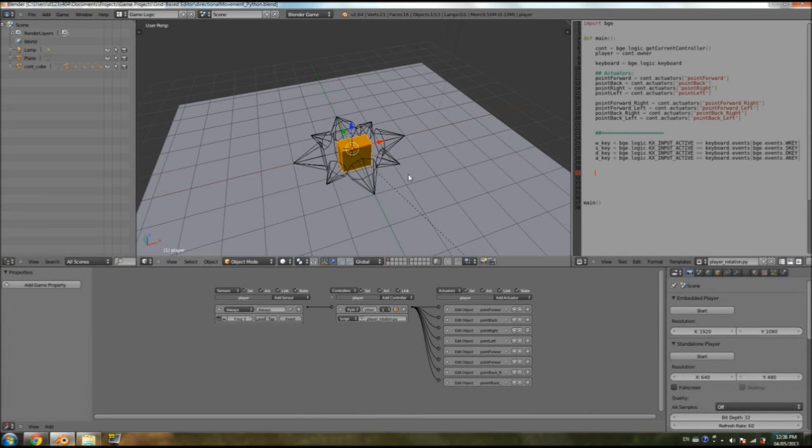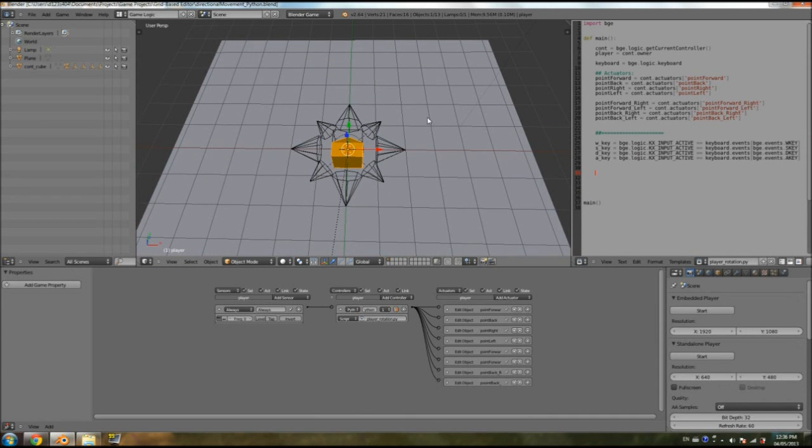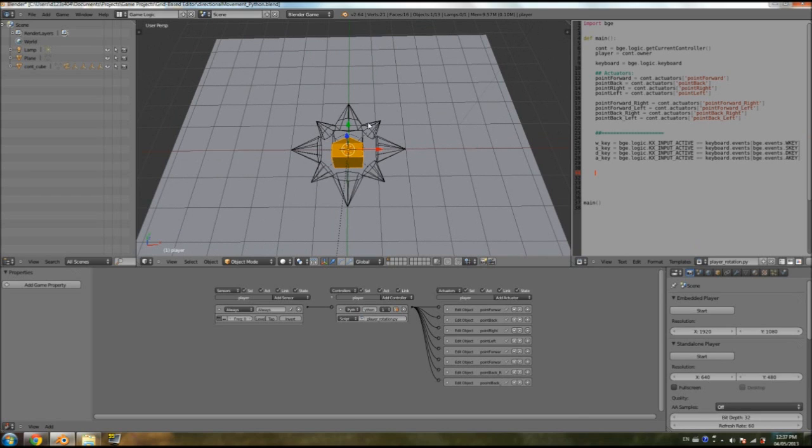We're going to set our if statements to give the highest priority to the combined button. So if he's pressing W and right, it's going to have priority over pressing only W or only right. That's because if we give W priority over pressing W and D, it's only going to move him forward — even if you're pressing D, he's not going to point on an angle.